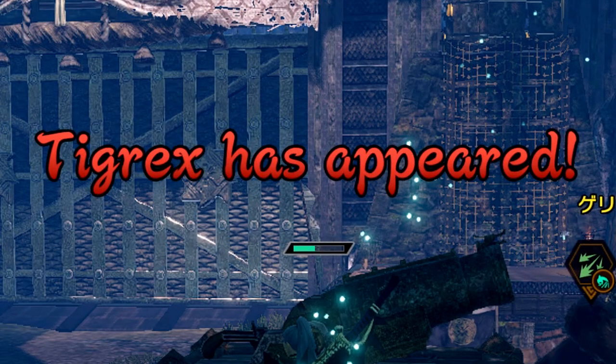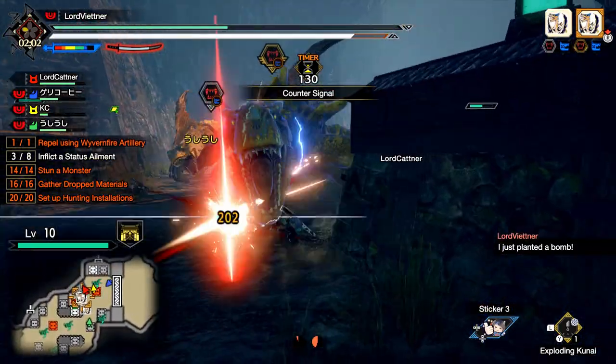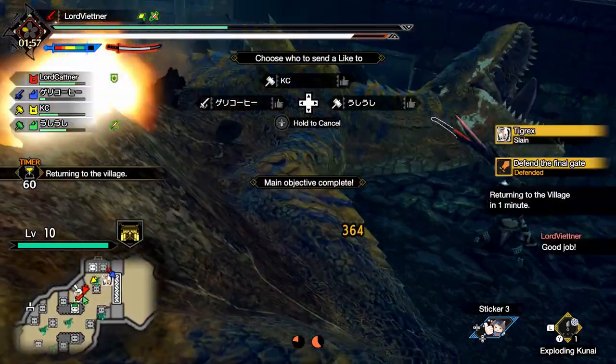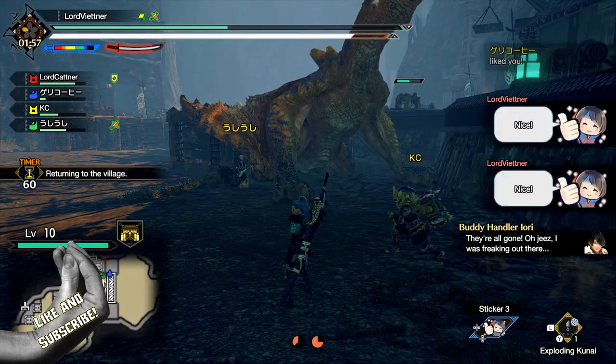My final tip is that once the final boss does appear — in this case Tigrex — you want to focus them. Try to kill them, because as soon as the boss dies all the other monsters will bugger off and the rampage will be over. Be sure to carve and pick up any dropped materials from that monster, as you can also use these to help top off your melding gauge.